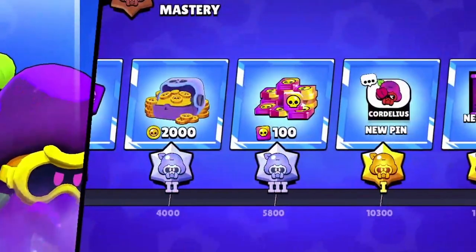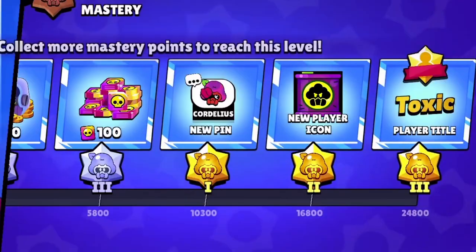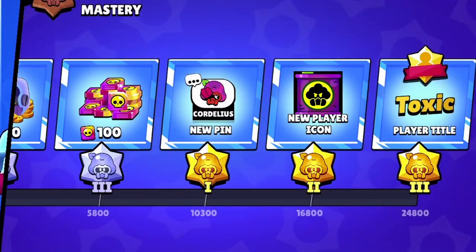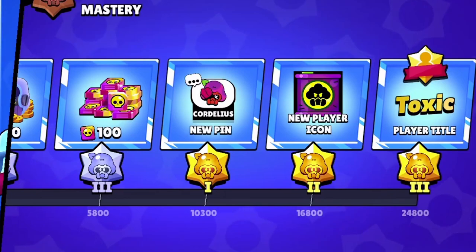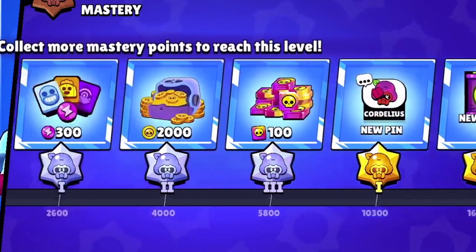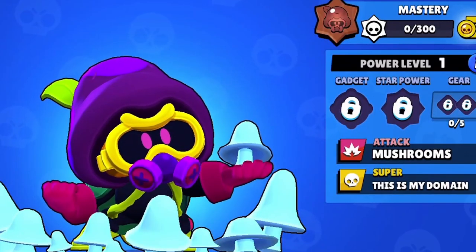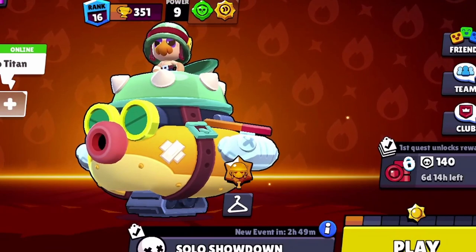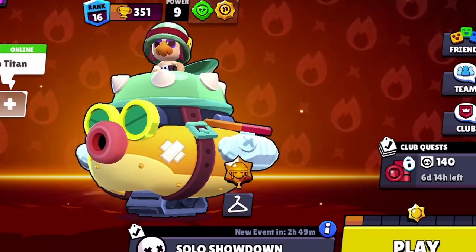Look at that — his gun shoots spores everywhere, the mushrooms grow. What's wrong with that mushroom though, it's not even on the ground? Let's look at Cordelius's skins. Oh, this is a good mastery track. Toxic — that's good. Base Bomb, the profile — yeah, this is a good brawler. Might have to push his mastery like I did with Pam.